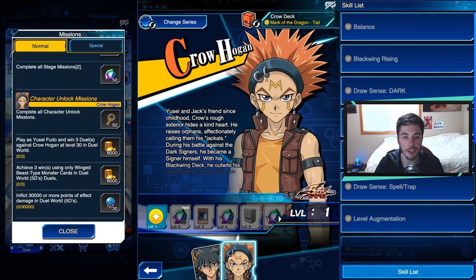Unlocking Crow is not hard, it's just a very tedious process, but hopefully this tutorial helps. Once you unlock Crow you can use Black Winged Dragon and get some Black Winged cards, though the Black Winged cards are currently very lacking so it might not be worth it. If this video helped you, hit the like button and subscribe for more. I haven't unlocked Akiza, Leo, and Luna yet, but if you need help with those I'll make a video. Thanks for watching, see you later!